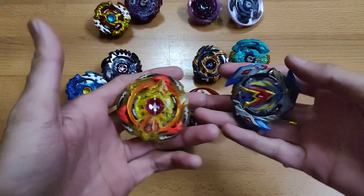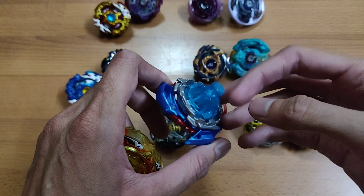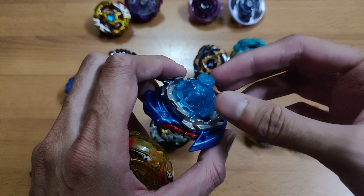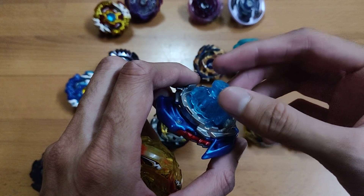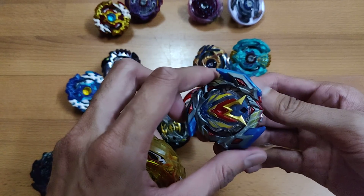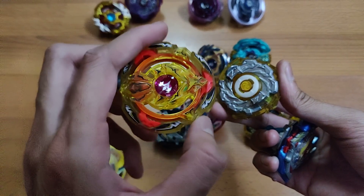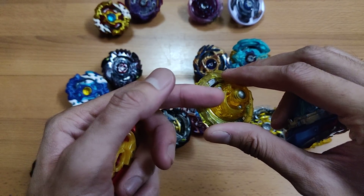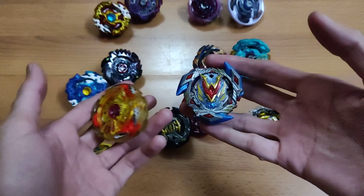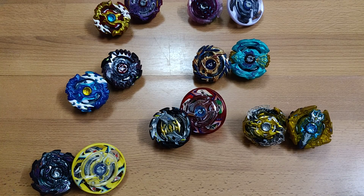The final pair is Winning Valkyrie and Screw Trident. Winning Valkyrie is a Chozy Beyblade in its stock combo with 12 and Volcanic. Volcanic is a really awesome driver — I'll be making a video soon on how to use it competitively. The second Beyblade is Screw Trident with 7, Meteor Frame, and Planet Driver, which helps make your Perfect Phoenix even heavier.